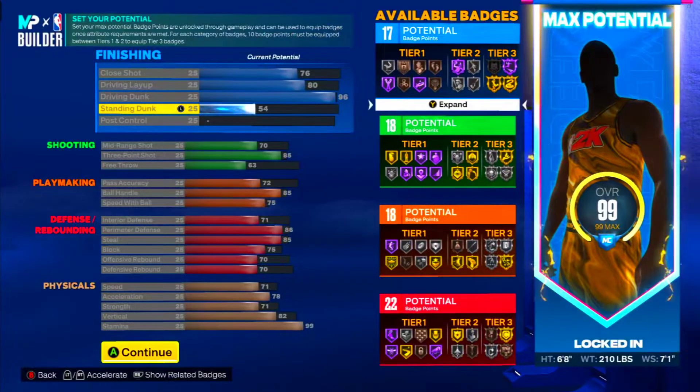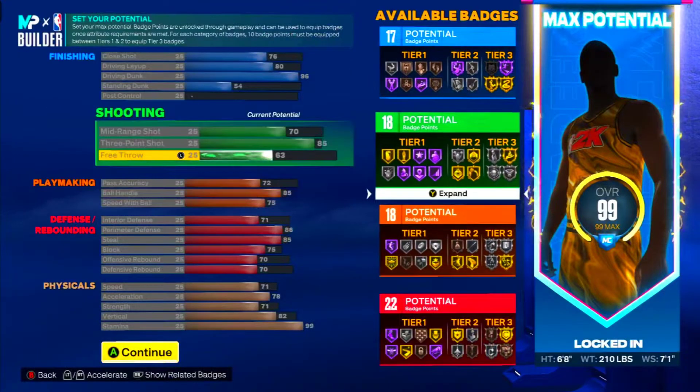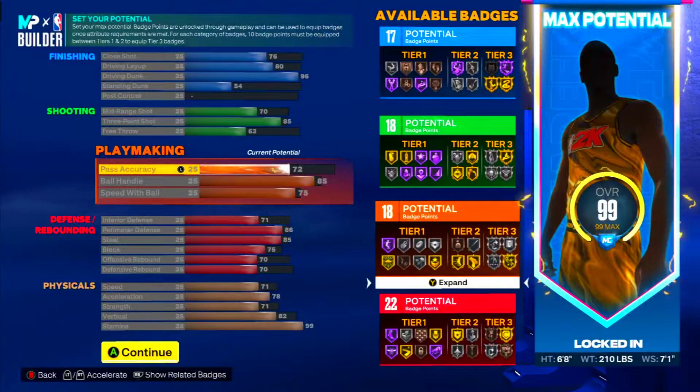63 free throw and 72 passing accuracy with the LeBron James passing style, so you can dish to anybody you want. You've got 18 playmaking attributes. You're gonna get gold Unpluckable — that's what I'm talking about. Yeah, gold Unpluckable y'all, you need this badge so you won't be getting stripped in the park.